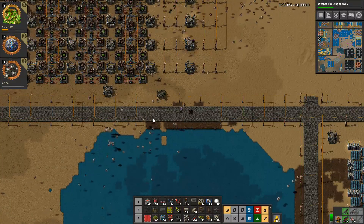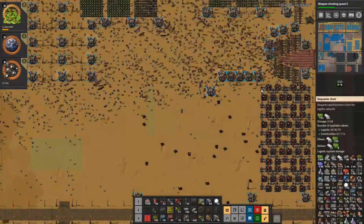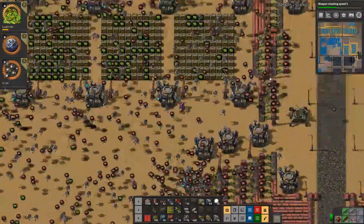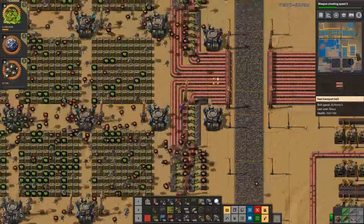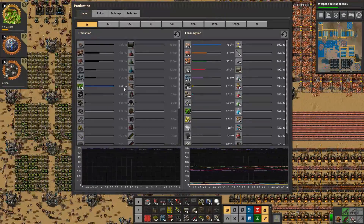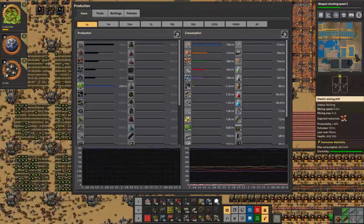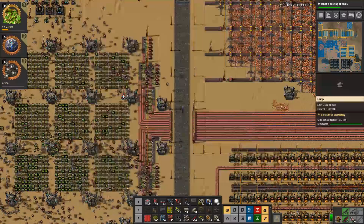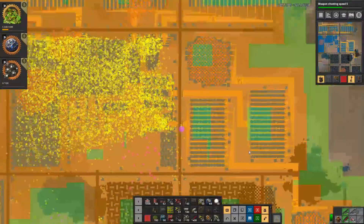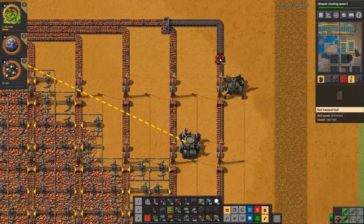With iron looking good, it actually looks like copper can be consumed at full capacity — yeah, full capacity. It jumped up to 25,000 per minute. 25 times 60 is 1.5 million per hour — that's still pretty good. We still want to go up and up. This one cannot keep up with full belts especially when this one is turned on.